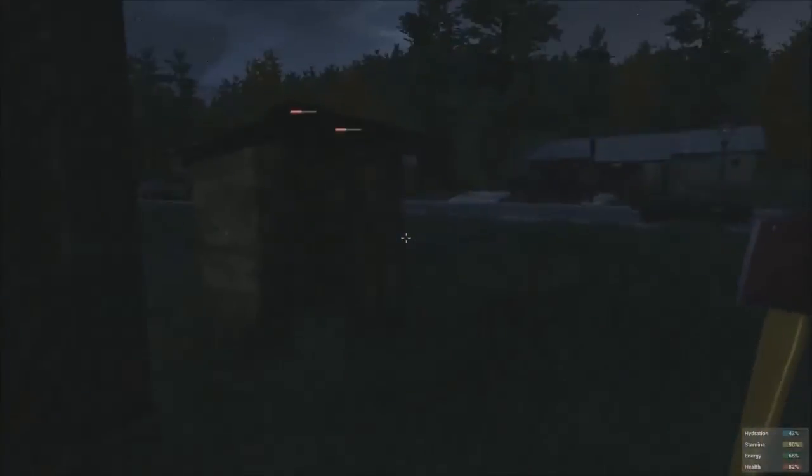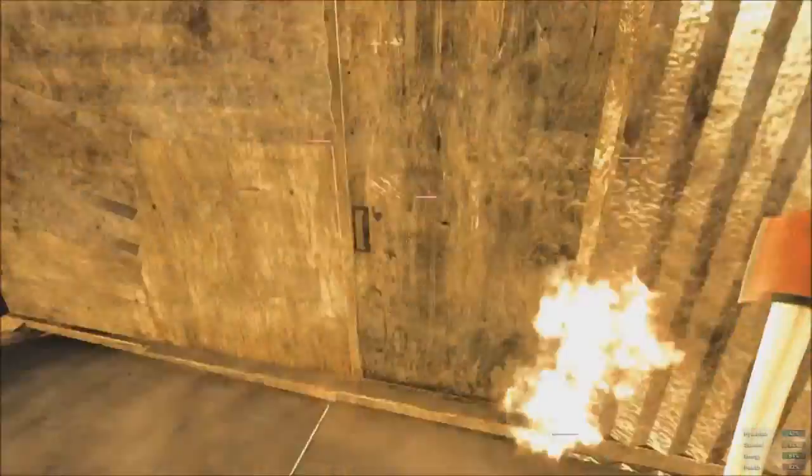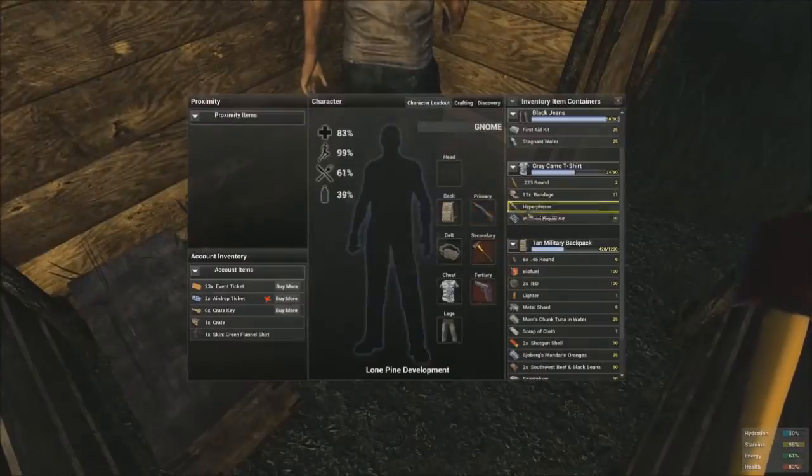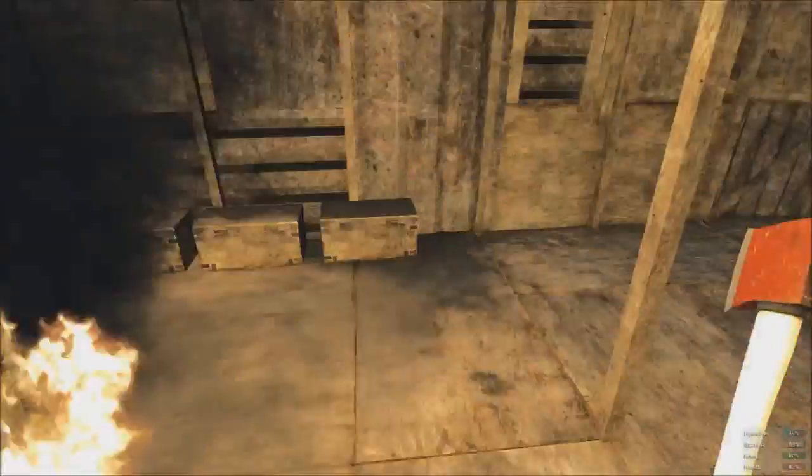After you figure out what door you want to blow into, all you're going to need is about 8 to 15 more IEDs. Just like blowing the metal gate, you're going to place the IEDs right outside the door, light them, and run away.